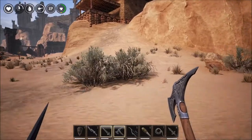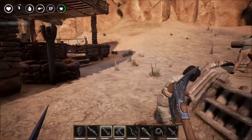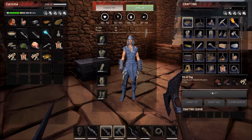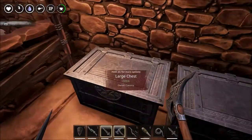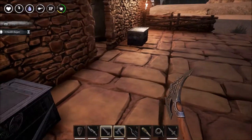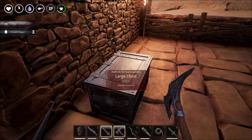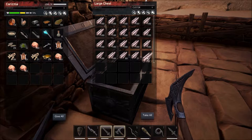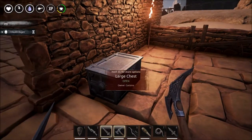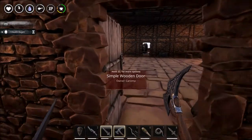Right. What do we need for the shrine? 360. We have those. There we go. And we need 160 wood. Just open it, don't destroy it. 100 and 160 wood. And we want the twine — 15 twine.